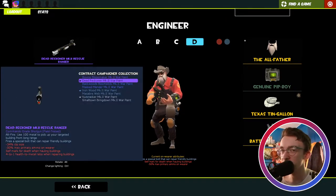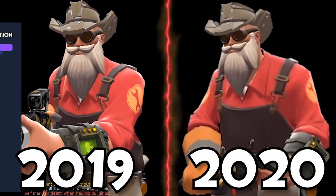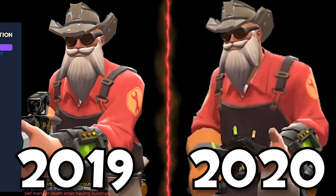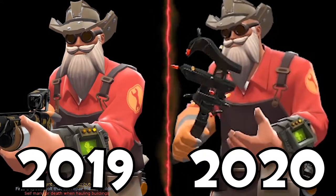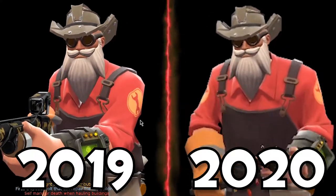Then we've got the MVM Engineer loadout: the Rescue Ranger to save my sentry gun. The All Father crafted by yours truly, the Genuine Pit Boy because I like the reskin it does of the build UI, and the Texas Tin Gallon. I was using the Viking Braided but this beard works better.